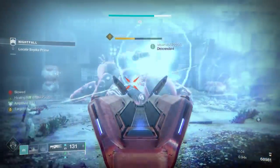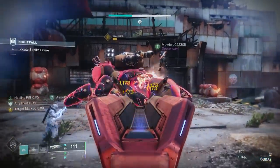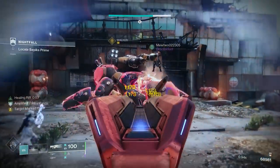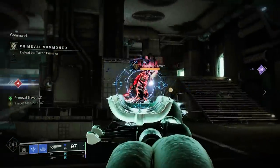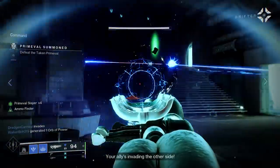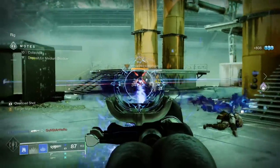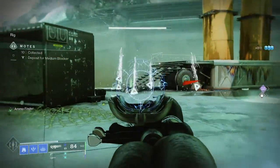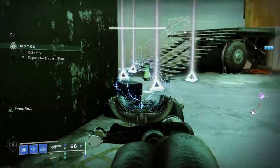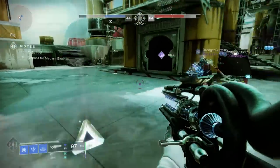If your allies defeat this target within this 10-second window, a heavy ammo brick will drop for your teammates. There's also a hidden feature not mentioned in the exotic's description — when this effect is triggered, there's a high chance that you will receive a special ammo brick as your teammates receive their heavy brick. The addition of this hidden trait is really what draws my interest towards this exotic.